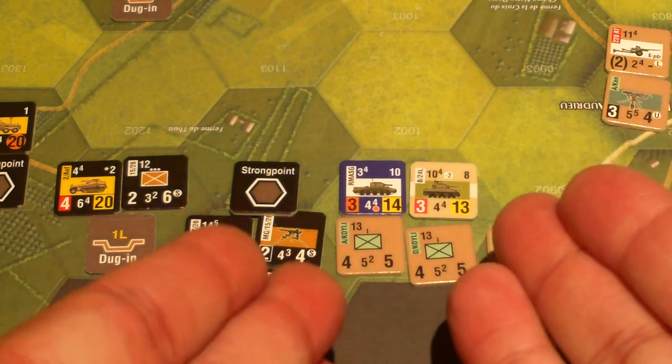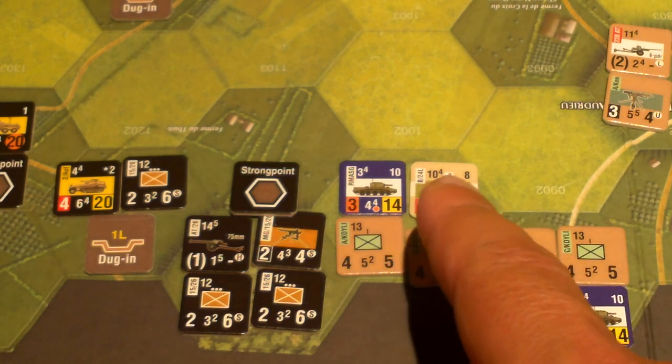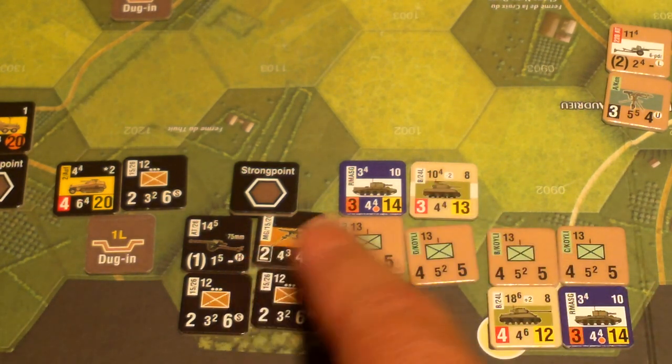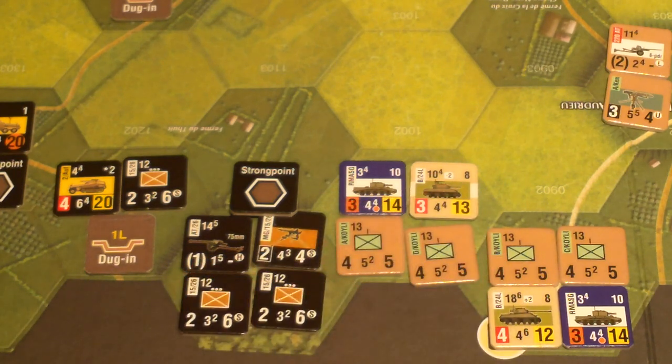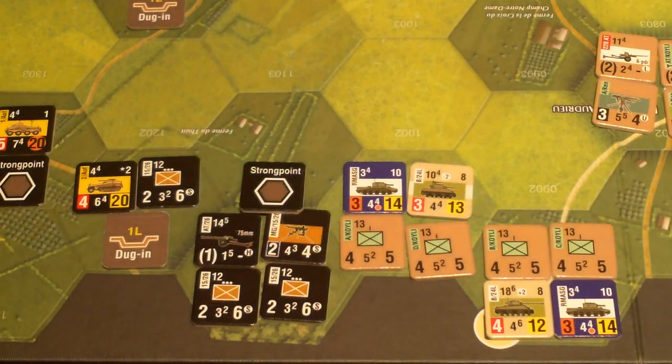Now for the assault. These guys continue their movement. They could have reacted as part of the armor reaction cycle and made a ranged attack back against this guy, but they're going to decline and instead pay their movement to go in and assault. During an assault, if any side has armored fighting vehicles — the British do — we have to do the tactical advantage procedure before the assault proper, calculating some modifiers.